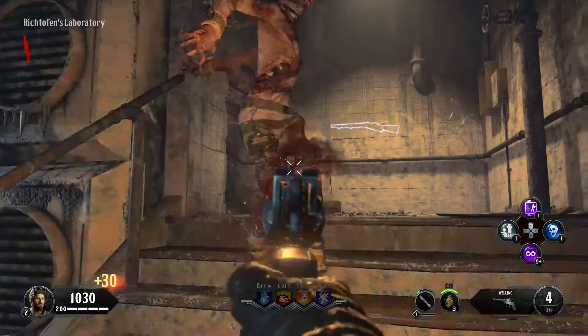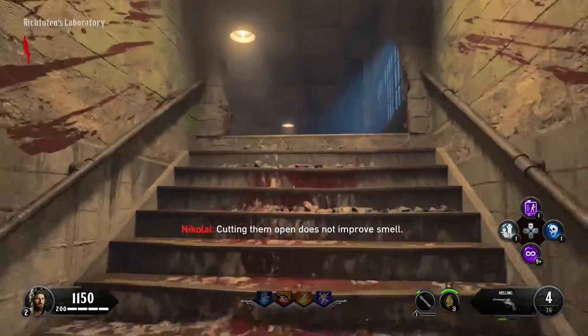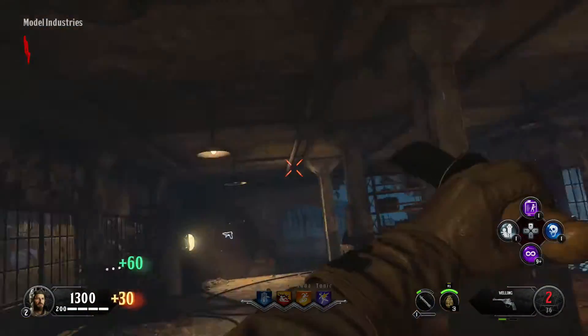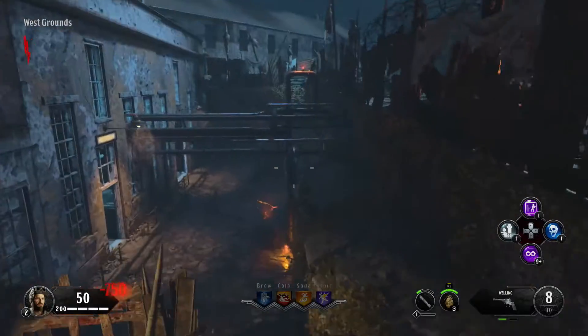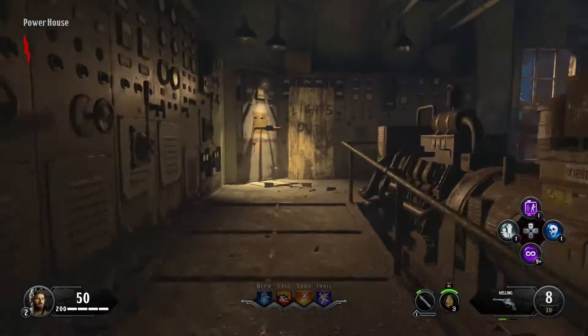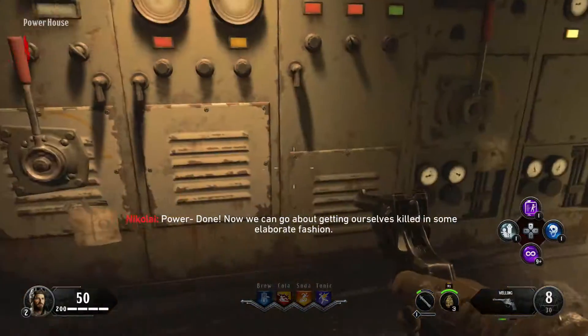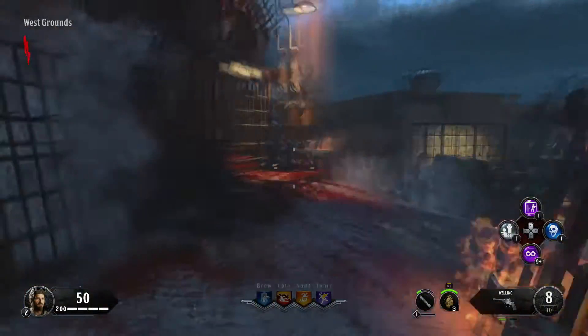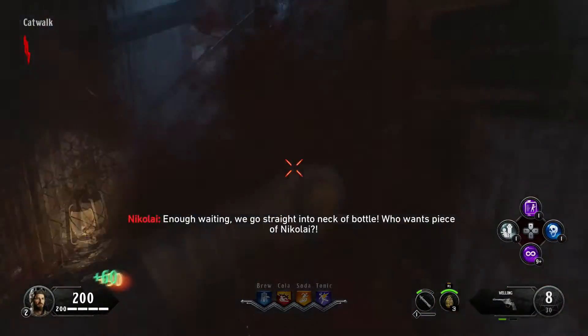Go upstairs — there are going to be three zombies up here. Leave one for maximum points. Kill one, leave one. Open this door, then go open the door to the power and turn on the power, then run into the main map. Leave that last zombie — make sure it's definitely round one.